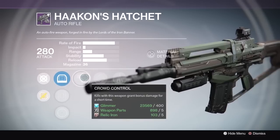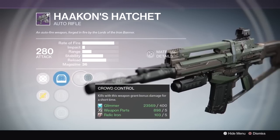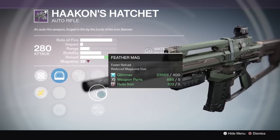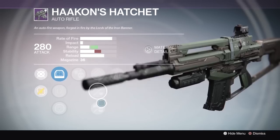For the first main perk we have Crowd Control — kills with this weapon grant bonus damage for a short time. In the next column we have Hand Loaded — this weapon is effective at an extended range. And Feather Mag — faster reload, reduced magazine size.